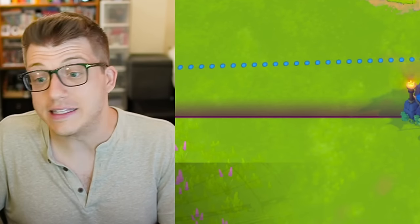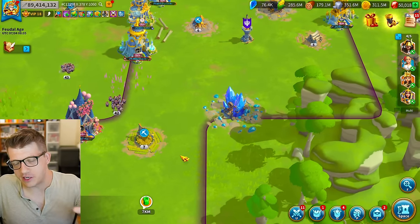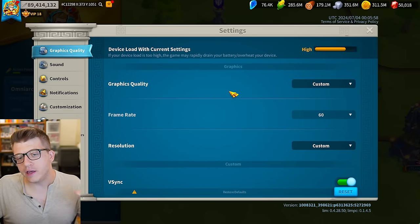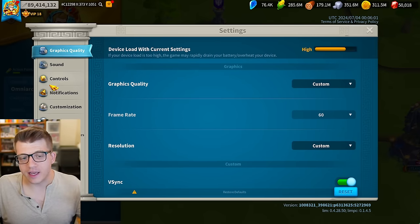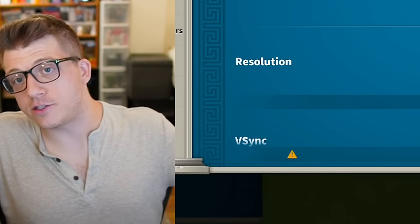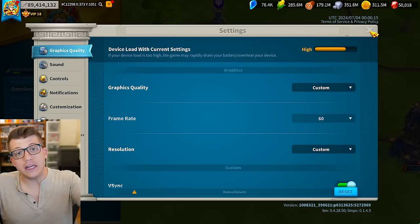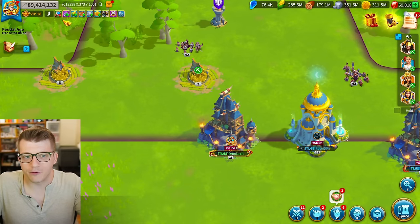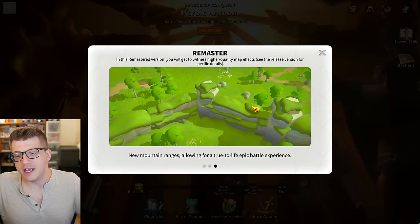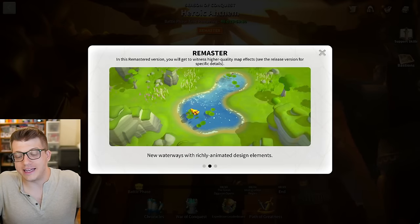We're still using the old models — we're kind of in this transition period, and I think that's fine. We'll just have to be patient until those things get updated. Now, the other thing I want to point out is that in the graphics settings there is no way to turn off the new graphics. In my original video I mentioned the test server had the ability to switch back to old graphics, but in this KvK there is no way to switch back. The whole point of this heroic anthem is to test the new graphics, so if they let players turn it off that would defeat the purpose.